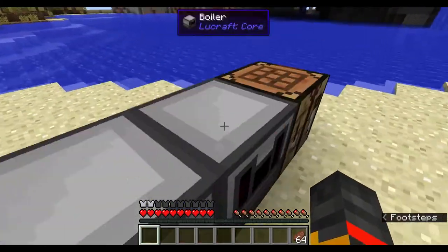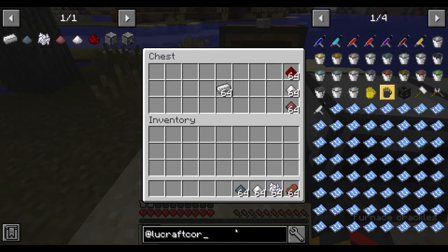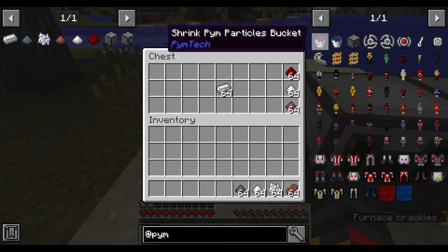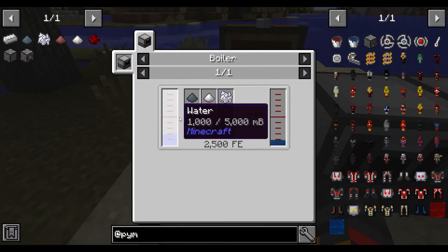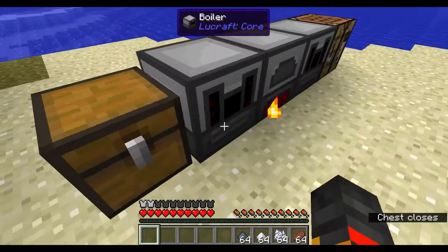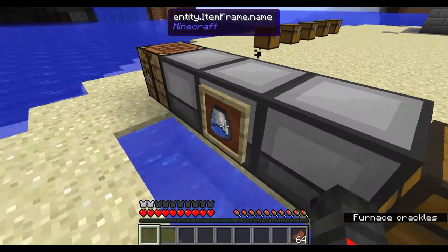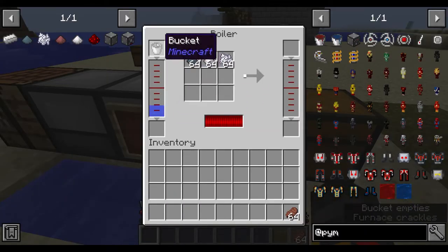To get grow particles, you need to use the boiler. You need one water bucket, one lead dust, one palladium dust, and one bone meal — and that gets you 500 grow Pym particles, which is half a bucket.